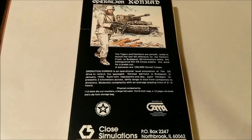The Tigers and Panthers are poised, ready to launch the last SS offensive on the Eastern Front. In Budapest, 60 kilometers away, the beleaguered 9th SS Corps awaits the word for a breakout. In between, 100,000 Soviet troops. Operation Conrad is an operational level simulation of the SS Drive to relieve the besieged German garrison in Budapest in January of 1945.